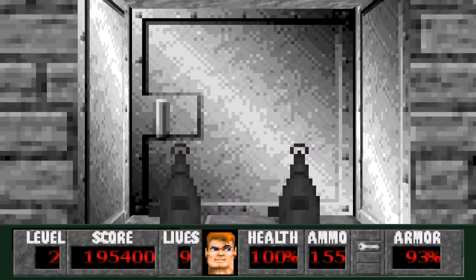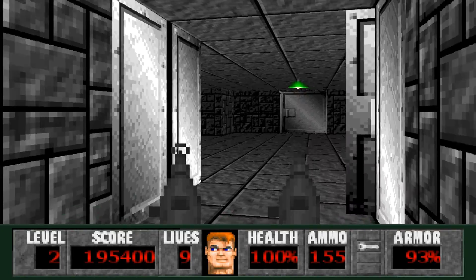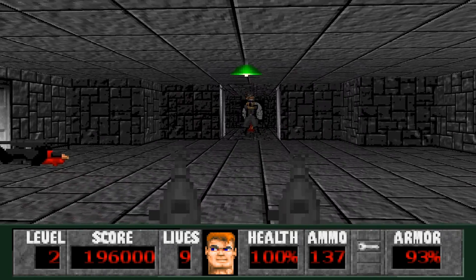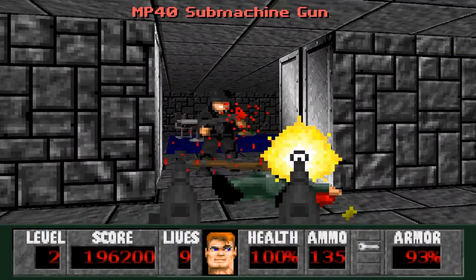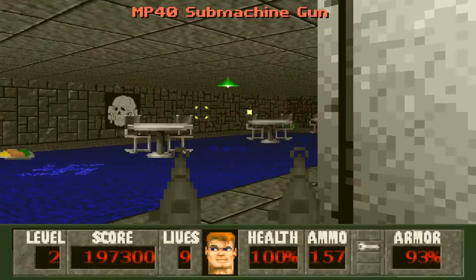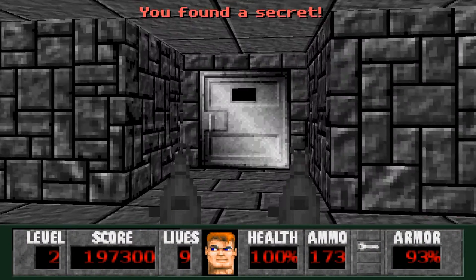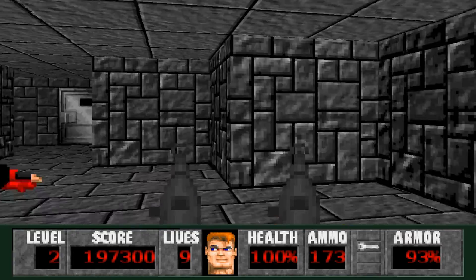Now we're gonna head through here to the other door that we did not go through, and go in here. Kill this guy and be ready — there's gonna be guys coming from the right side, and there will be a guy that comes out of the room in front of you. Secret here where the cell door is. We got some food and a barrel back there.